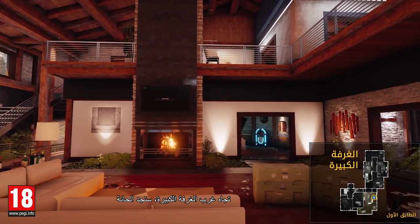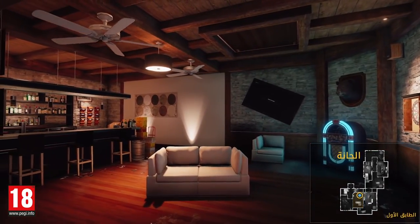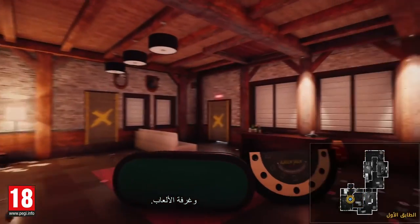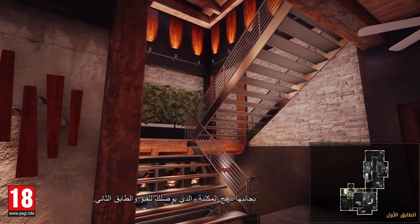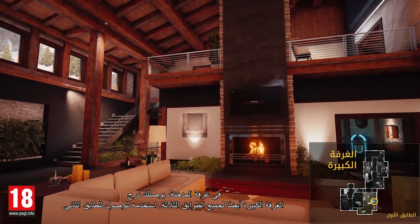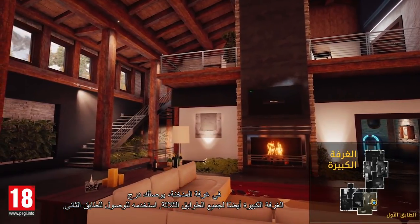Moving west from the Great Room, you'll encounter the Bar and Gaming Room. Next to it are the Library Stairs that also lead you to the basement and second floor. In the Fireplace Room, the Great Room Stairs will also lead you to all three floors.